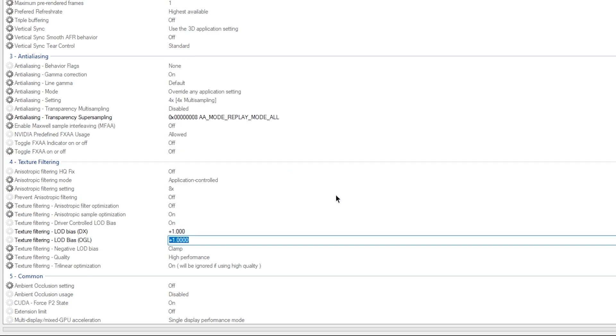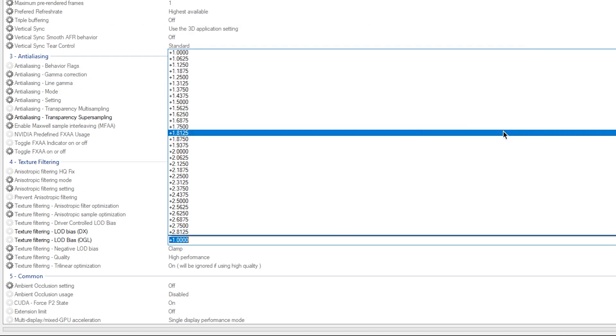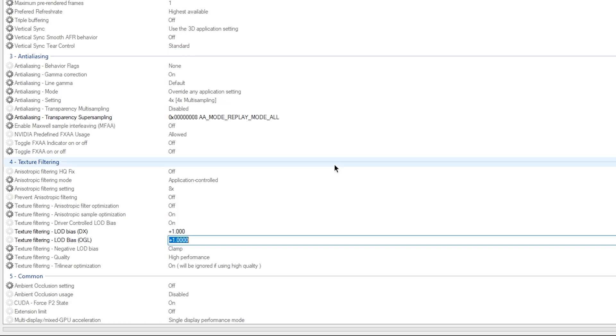If you want more FPS in Fortnite, you can increase this value, but it will directly affect your texture filtering quality. The normal setting I suggest is one percent. If you want to try for more FPS, you can increase the value beyond one; if you want better texture quality, reduce it. I'm going with one percent, which is best for my PC.